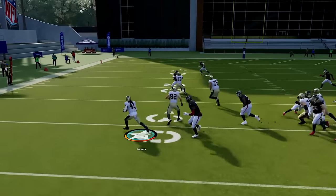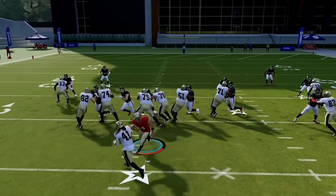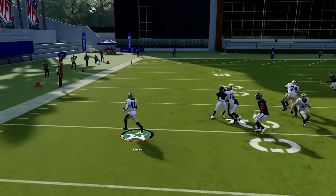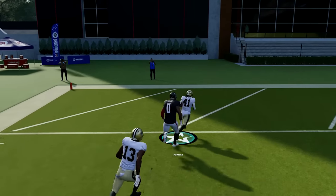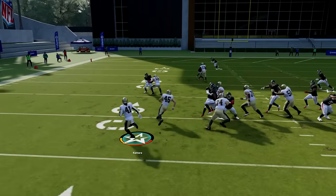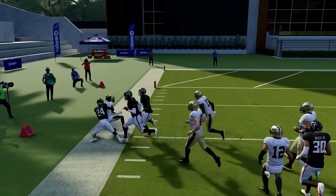Number seven: the best ball carrier move. Without a doubt, the juke move is the best ball carrier move this year. You'll fake out the computer pretty much every time if you time it right, and even user defenders have a hard time stopping it. Just flick the right joystick whichever way you want to juke — usually best on the outside juking back in. If you have a running back with jukebox like Alvin Kamara, it's even more effective.